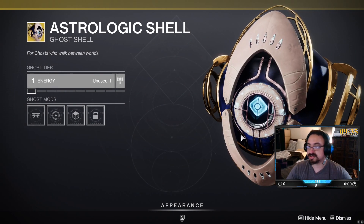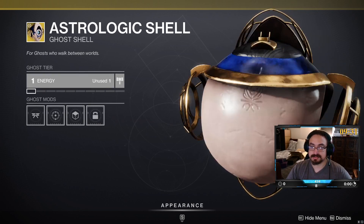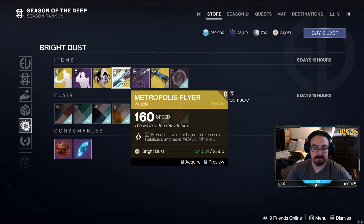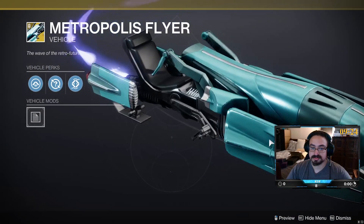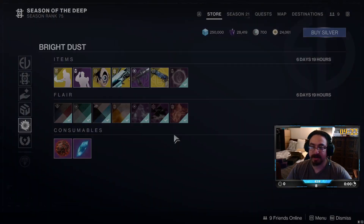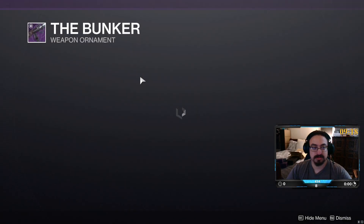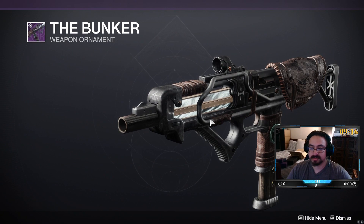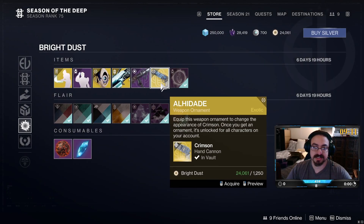We have the Astrologic Shell from Defiance — which is what, Last Wish provided? Metropolis Flyer. The first of them, the Bunker Ornament — I'll definitely be picking this one up because I can finish that set.